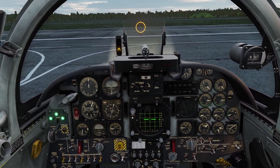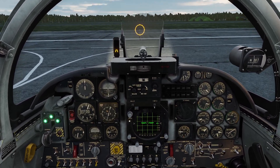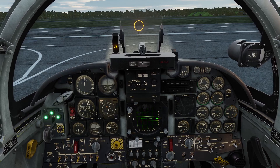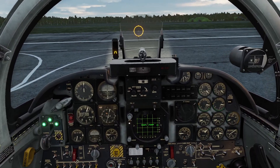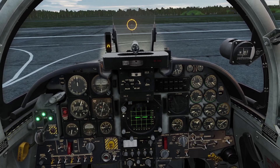In case you don't know, chaff and flares are things that the plane holds to distract missiles. Flares are super hot glowing balls that heat-seeking missiles lock onto, and chaff are little reflective bundles that come out of the plane to confuse radars.